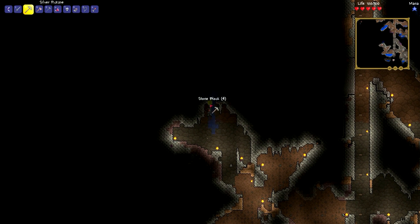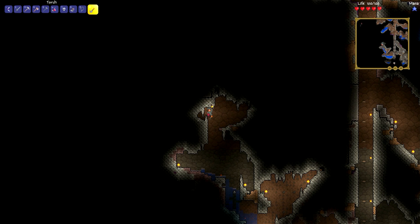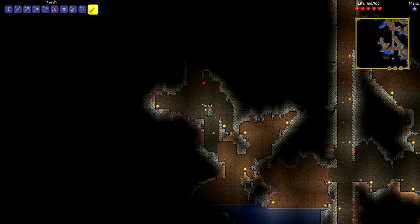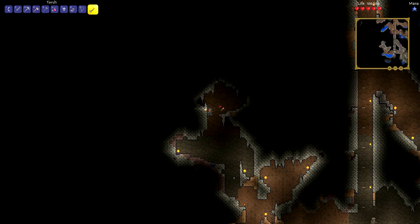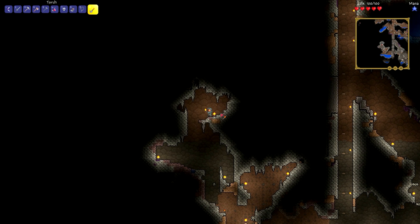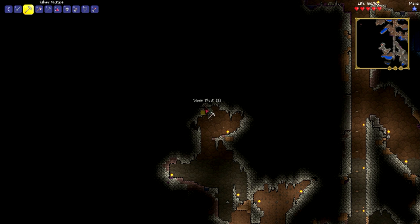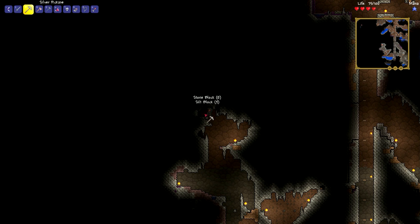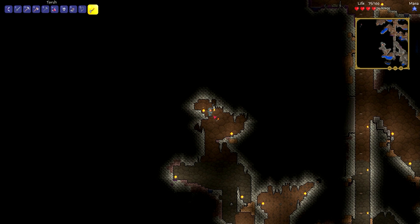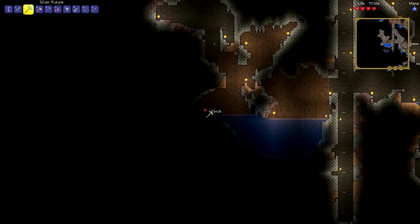You can grapple your way pretty much directly upward — it's incredible mobility. Getting a grappling hook is pretty much necessary to having any sort of fun with the game. It's very difficult to navigate without one, but once you get one it becomes a lot easier, especially when you add some of the more advanced mobility accessories like rocket boots, or even wings once we get into hard mode. Wings are fantastic — they allow you to fly for short periods of time, glide, and completely negate fall damage. Just all around really nice.